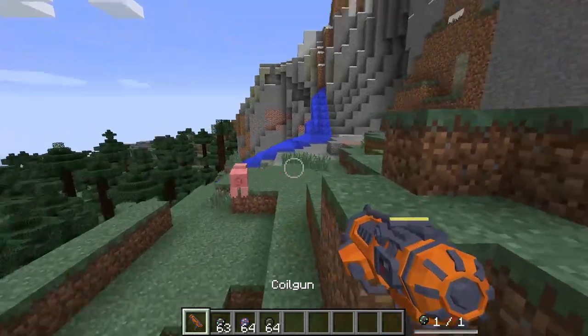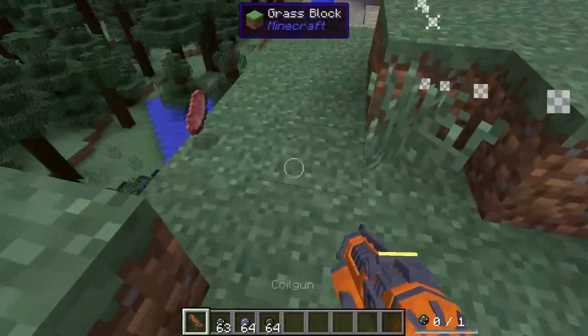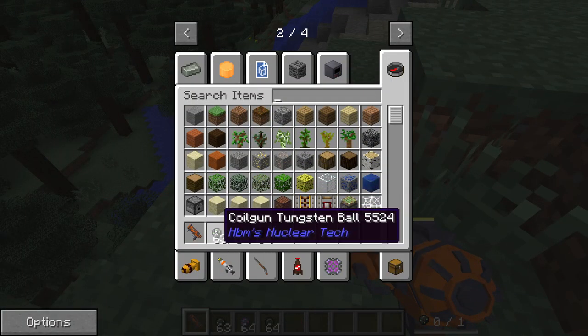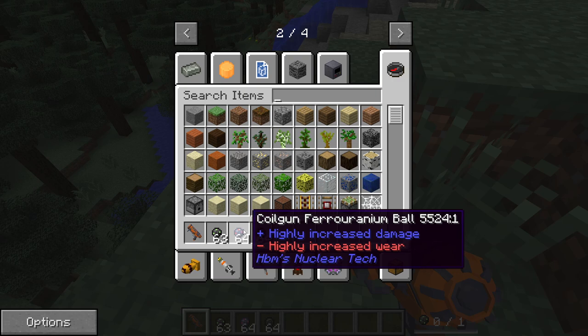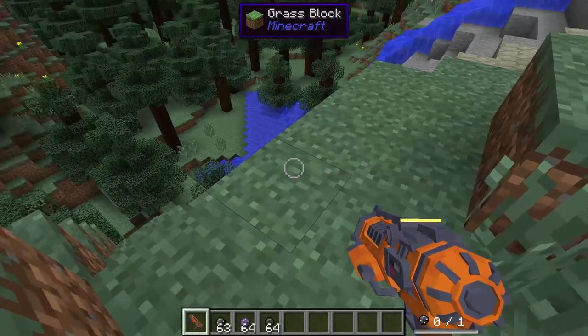First things first, it is a single shot item, so you better not miss. We have multiple different kinds of ammunition for this: we have the Tungsten Ball, we have the Pheriseum, and we have the Coil Gun Rubber Ball.